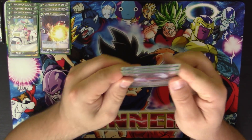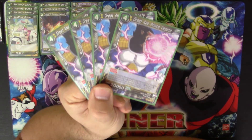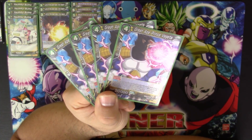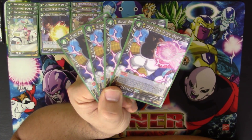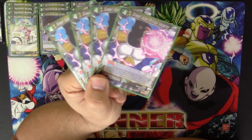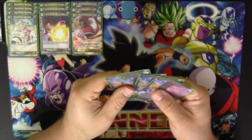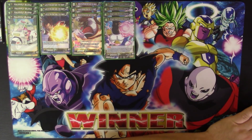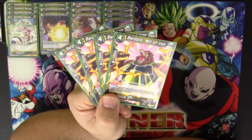We also play four copies of Great Ape Prince Vegeta. It's a critical and blocker. When you play or combo with this card, look at up to three cards from the top of your deck, choose one great ape and add it to your hand — if you do, place one card from your hand in the drop area, then shuffle your deck. Critical is a big deal, it's 20,000 power to begin with, it gives you a blocker on board, and you can look at the top three and pull out a great ape if you want to. We play four of those.